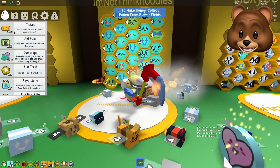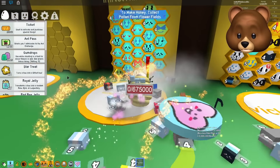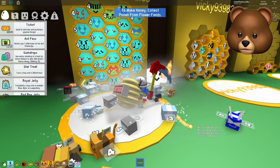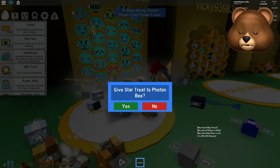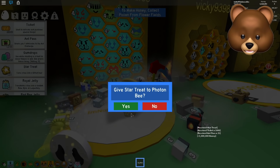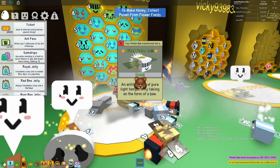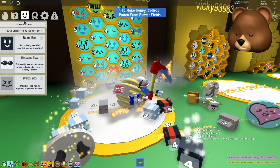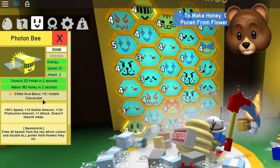So we do have 1,100 tickets, 29 amp passes, and we have a Star Treat. Who are we going to give the Star Treat to — which turns a bee into a gifted bee? We're going to give it to the Photon Bee, one of the best bees in my opinion in the game. Here we go — Gifted Photon Bee! Yeah! Let's see what we get out of that. The gifted power of the Photon Bee is Gifted Hive Bonus plus 5% Instant Conversion.